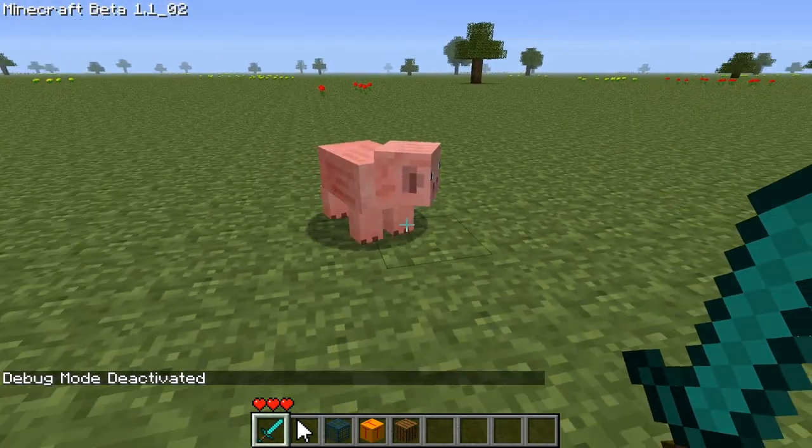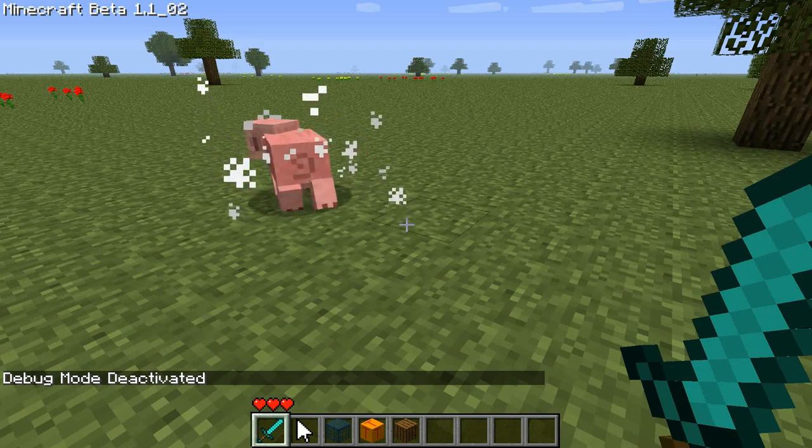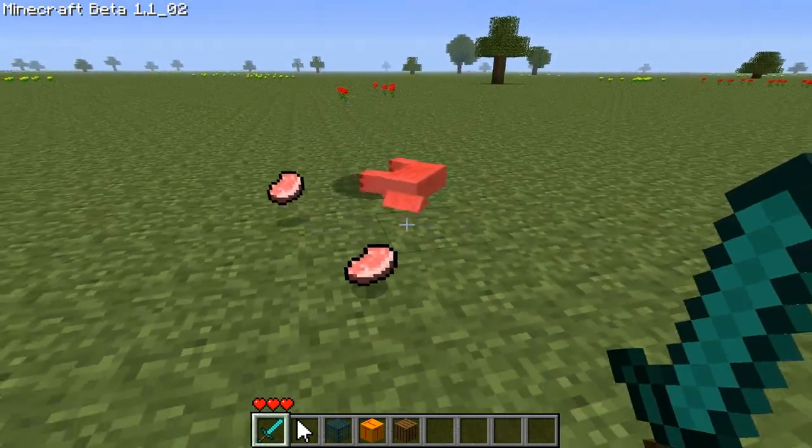I'm going to deactivate. There's a pig here — kill him. One, two, three, four, and the pig spawns. You can see we can keep doing this forever and it'll keep happening the same way.